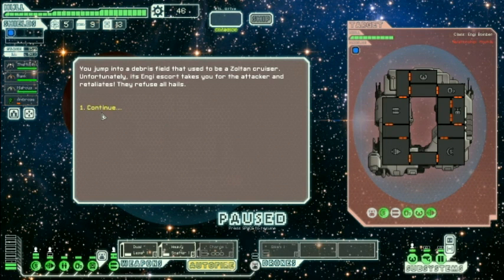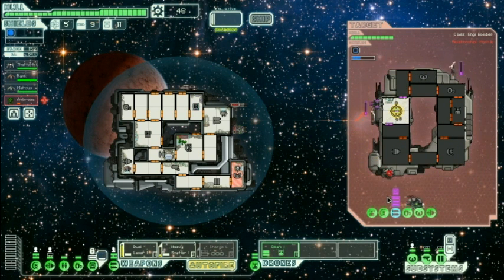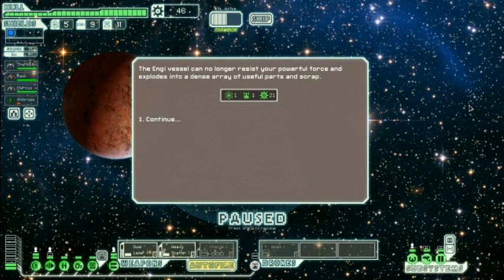You jump into a debris field — as a result of a miscommunication, your escort takes you for the attack and retaliates. They refuse all hails. Gosh darn it. Take that, take that, take that, and this. I believe this is going to be the last beacon of the episode guys. There we go. I hacked the wrong thing — oh well, doesn't matter. No weapons for you. What is this? What's going on here? What is this thing? I don't know what that is — let's find out. Oh! Okay, so that's supposed to be attacking this in some shape, way, or form, but I have that little ability that allows it to not do anything. Okay cool.